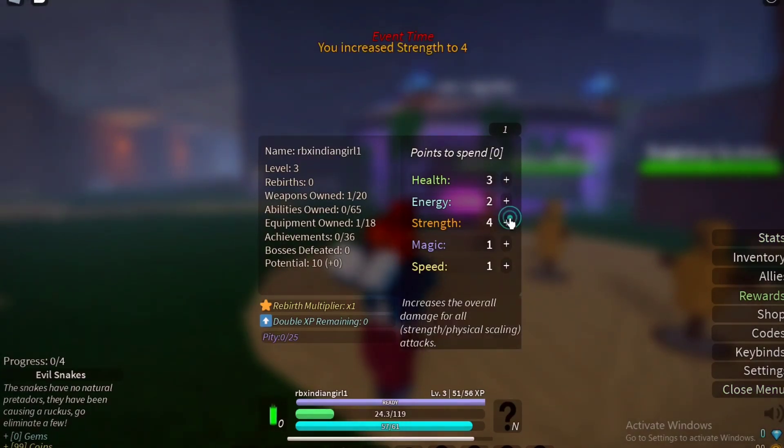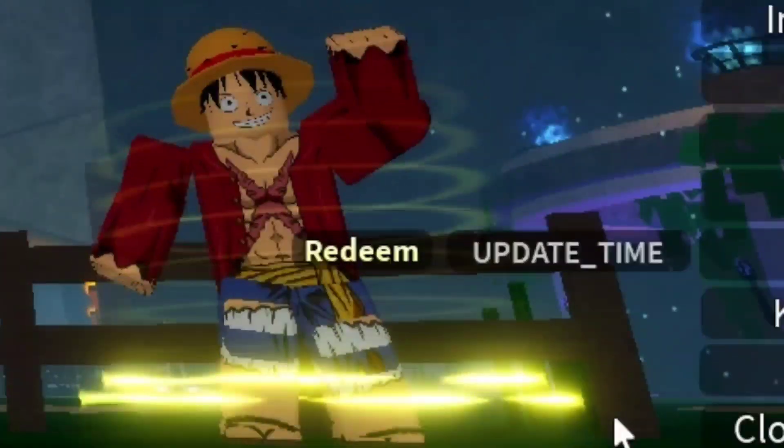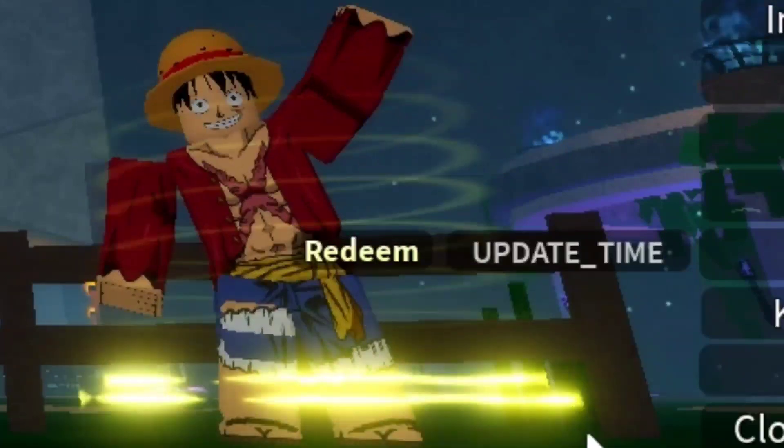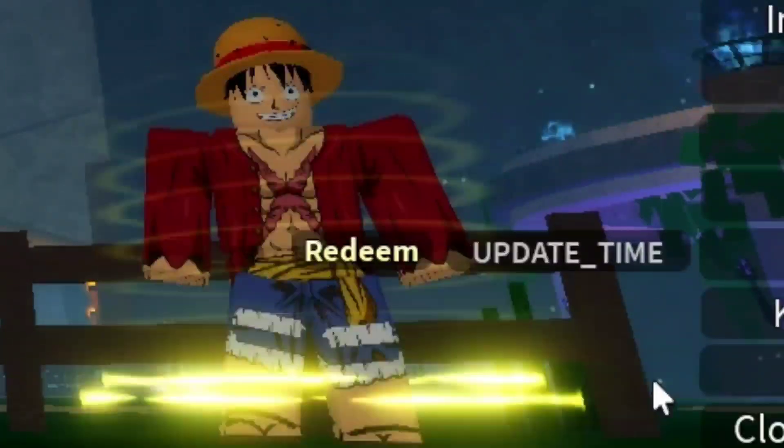You can do speed and magic later on, but initially you have to focus on these three. There are many options, and you can see here a codes option — you can click on that and enter a code. So 'update_time' — this code is working.